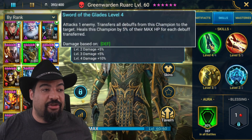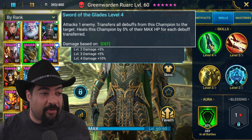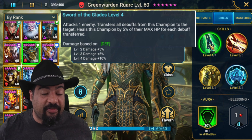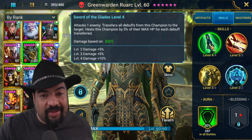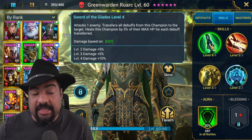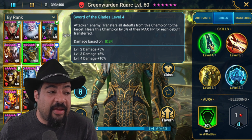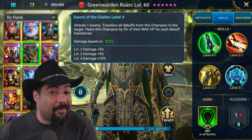The A1 is a single attack that transfers all debuffs from this champion to the target and heals this champion for 5% of their max HP for each debuff transferred. It's a little bit of a heal — five percent of max HP is fairly significant — and being able to transfer debuffs is always useful. If this skill did more damage I'd be more excited, but it really just doesn't.